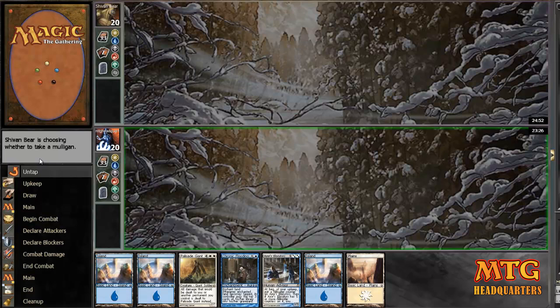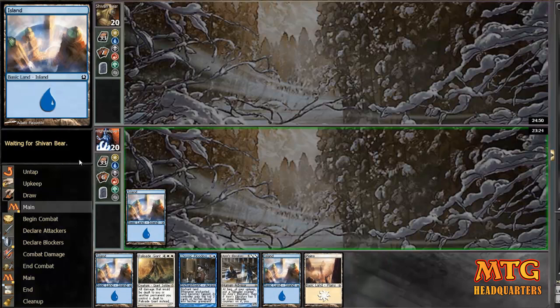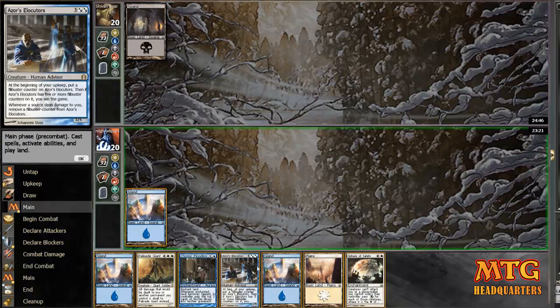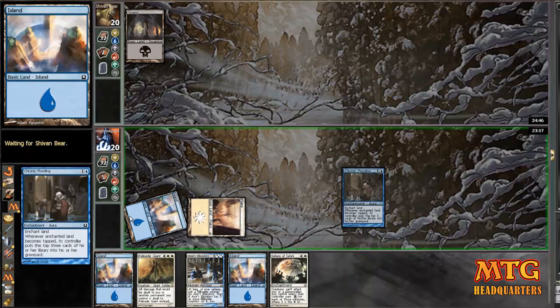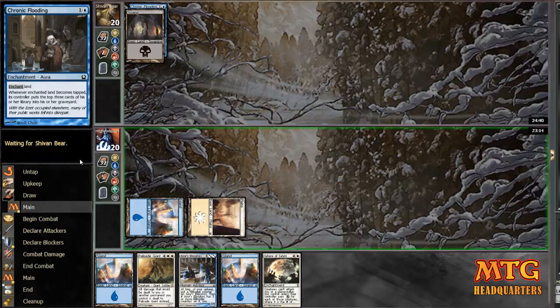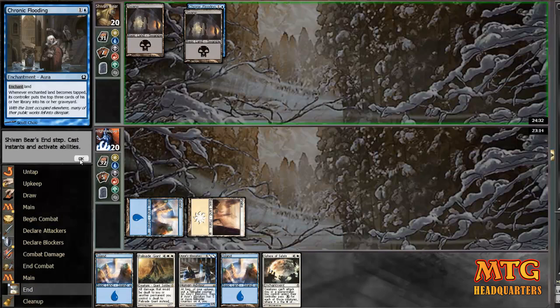I finally did a Swiss draft where I saw an Elocutors, and this is my opening hand — pretty not too shabby. I worked in a Sphere of Safety along with this deck to try to slow them down even more. Being a draft, you're not going to get all your perfect cards, but I got a turn two Chronic Flooding, which will at least normally slow people down a little, especially early on because they don't want to just toss away cards.